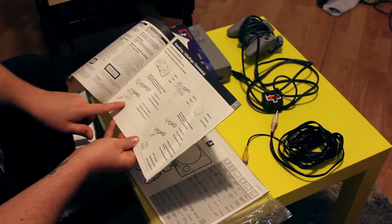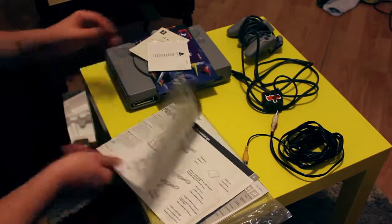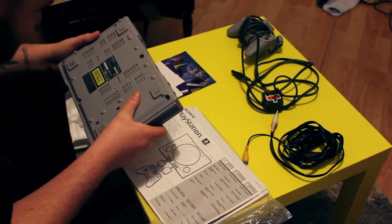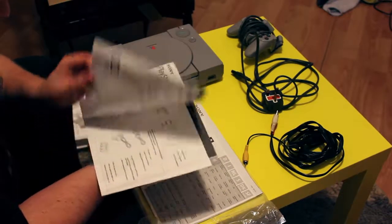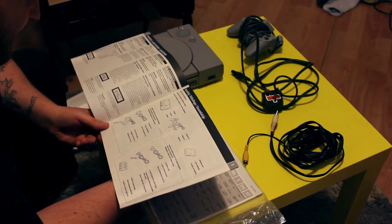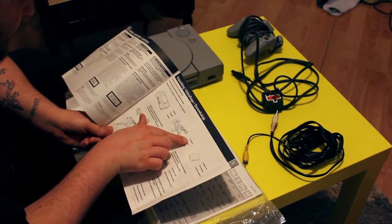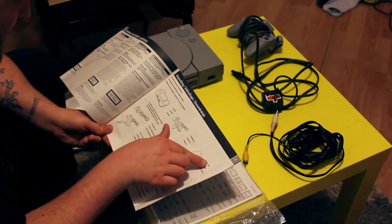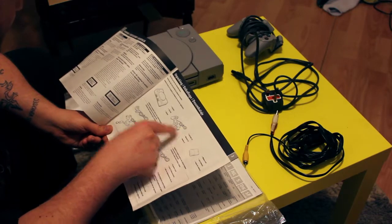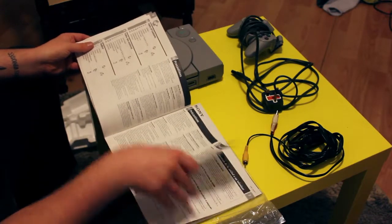Actually, it doesn't come with the AC — unless it's a European one, because this is Euro. Looking at the actual console — it doesn't say European. I reckon someone's been messing around with this one. "Check that you have the following items: Console, Controller — two, Memory card." There's no memory card, there aren't two controllers. This is the wrong instruction book.